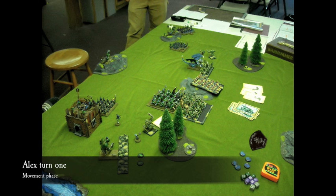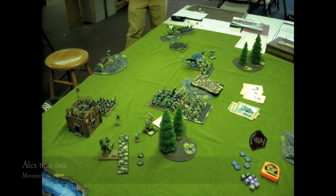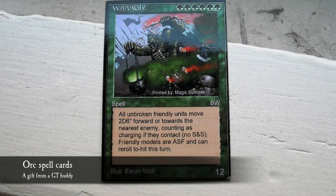I think the Waaagh spell is insane for getting flank charges off. We didn't have the Waaagh spell in this game, but I think the Waaagh makes Orcs extremely powerful if you're able to get it off. It's every unit in the Orc army moving two to six inches towards the nearest enemy — including fanatics, including Giants, everything, and your war machines.